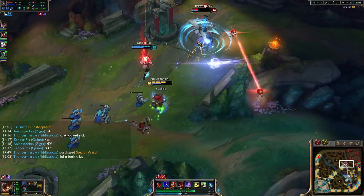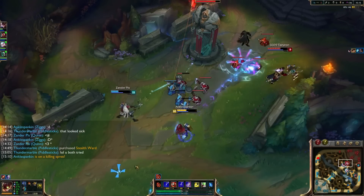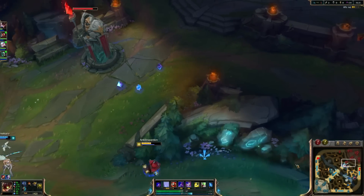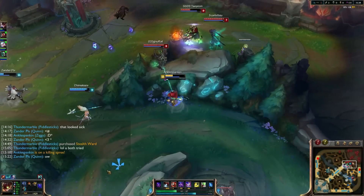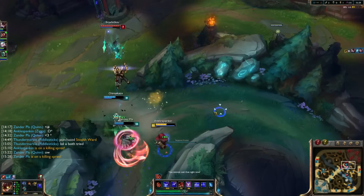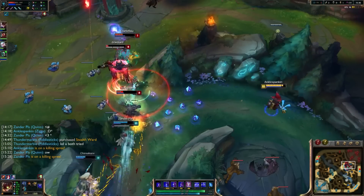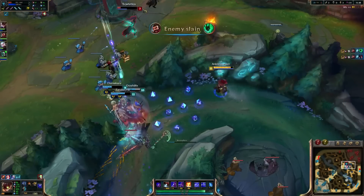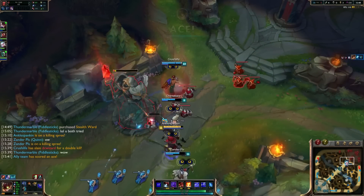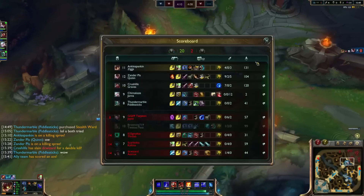Picking up the kill with the bouncer right there. Looking to see if the ultimate will be enough to help — look at this poke. Dropping my ward there — I'm flashing, dropping the heal, getting out of the way, throwing Qs and keep dropping Qs. My ultimate is going off — oh my goodness and boink! The perfect little lobs right there. Wait — what?! 20 to 2 scoreline? Holy guacamole.